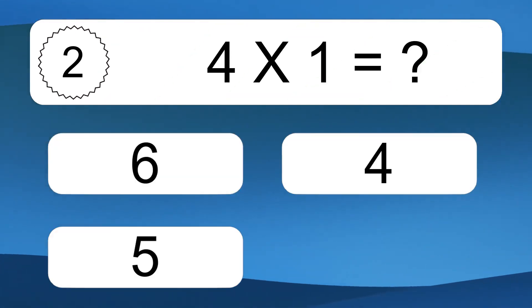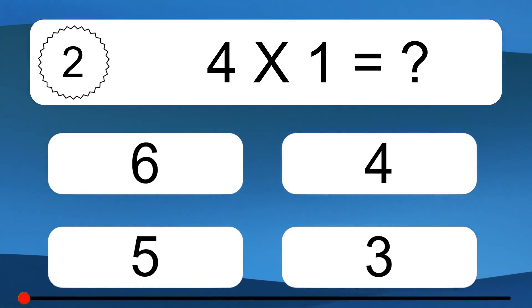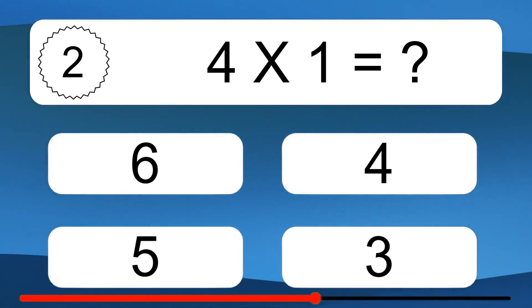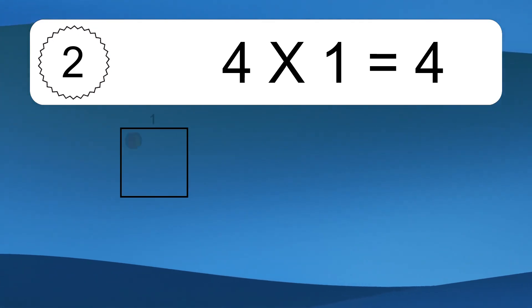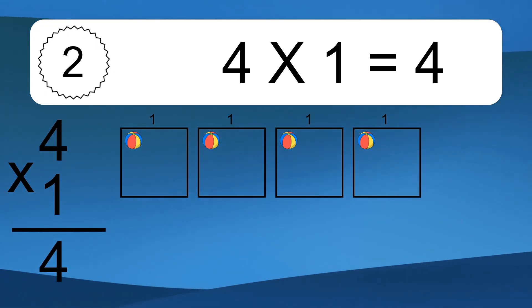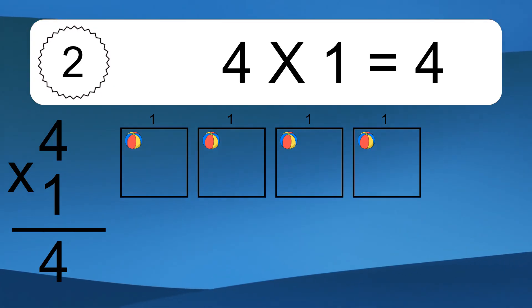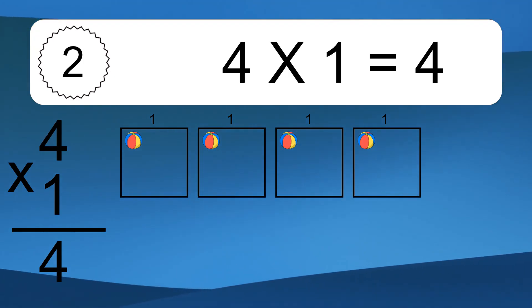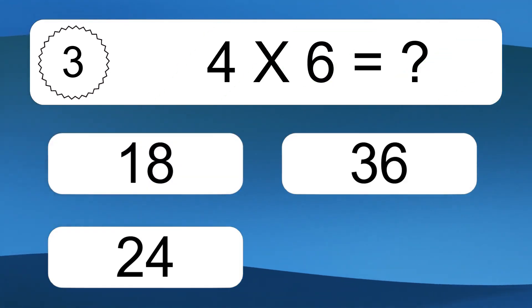4 times 1 equals what? 4 times 1 equals 4. We have 4 boxes, and each box has 1 colorful ball inside. If you count all the balls in all the boxes together, you will have 4 times 1 balls. This equals 4 balls.